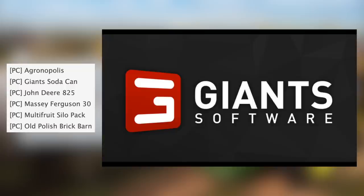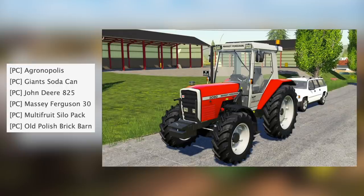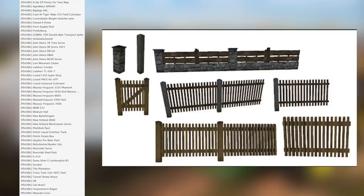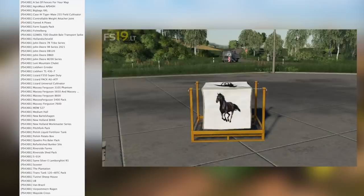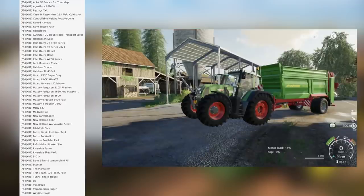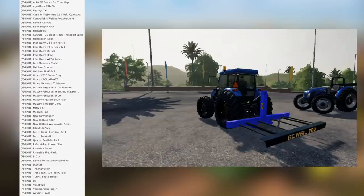For SD4 PC we have Agronopolis, Giants Soda Can, John Deere 825, Massey Ferguson 30, Multi-Fruit Silo Pack, and Old Polish Brick Barn. For SD4 consoles we have a set of fences for your map, Agromass APS40H, Big Bags XXL, KSH Tiger Made 255 Field Cultivator, Controllable Weight Attacher, Joint Famed, and A Plows Farm Supply Pack.